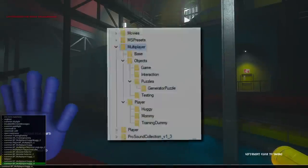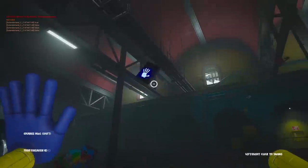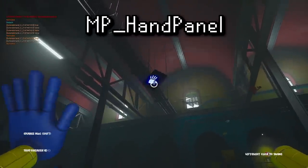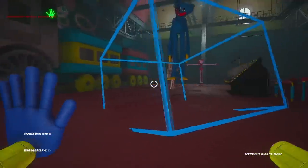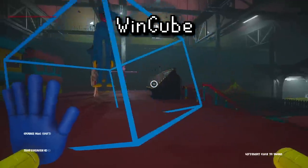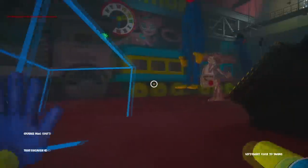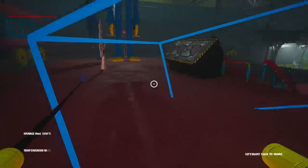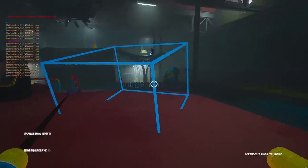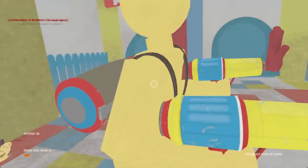In addition to all of these models found leftover in the game's unused multiplayer folder, there's also a blue hand scanner listed as 'MP Hand Panel', as well as a cube frame thing listed simply as 'Wincube'. This cube is found in a subfolder titled 'testing', so the point of this Wincube was presumably to quickly win a round of the multiplayer mode to test some functionality.